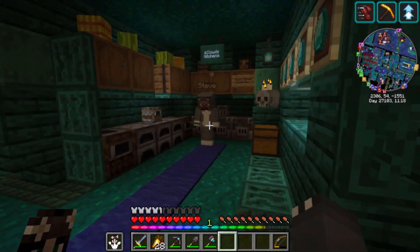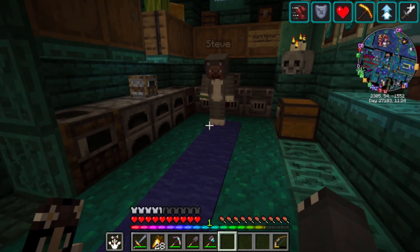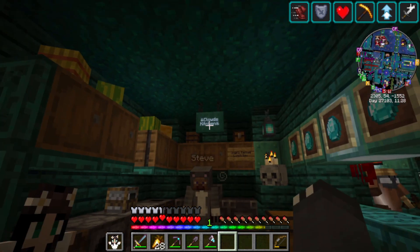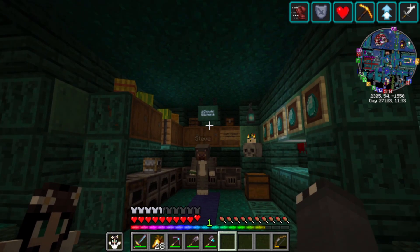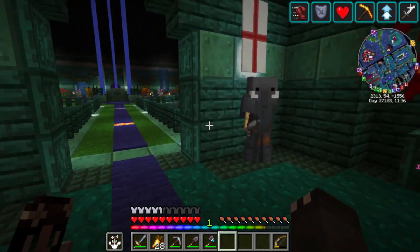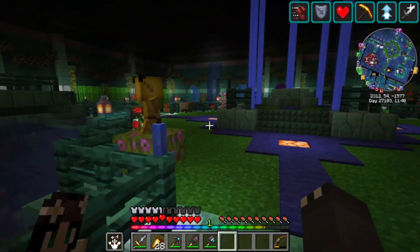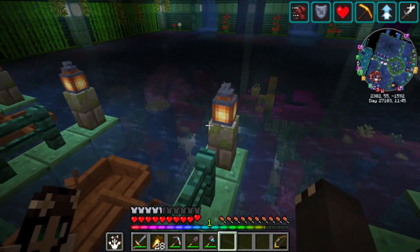Steve's here, so hello Steve. He's holding a slime ball, probably come from Joyce's base. Speaking of Joyce, he did that — Cloud's kitchen with the new emojis and the hanging sign, which is pretty cool. I've not personally used the hanging sign yet. That's the copper Steve is oxidizing for me.